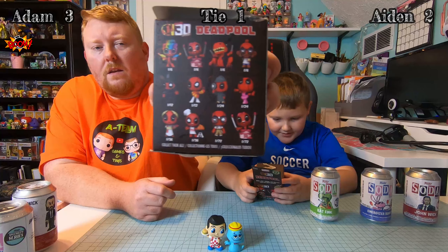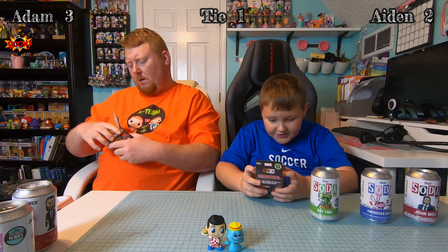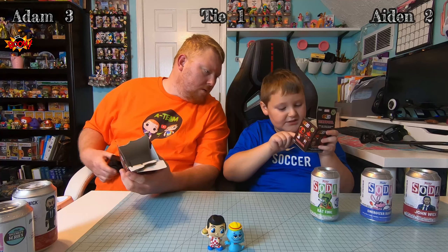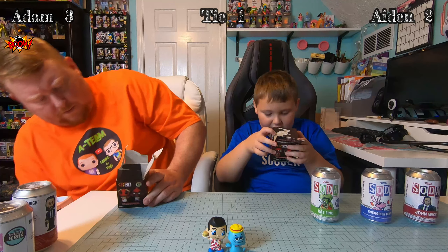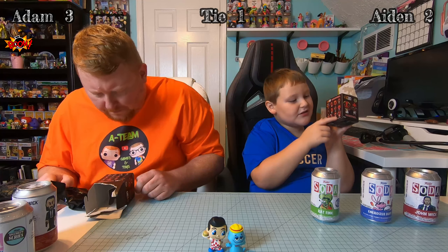All right, now we got Deadpool. These are the ones you can get here. I would like to get the one with the birthday cake, the happy birthday one, and the other version. These two are the same - this and this are the same but they're different numbers. One might be metallic or something. Yeah, because one's darker, one's lighter. My favorite would be the Dino Pool. I think I would like the happy birthday one, actually the pizza one - and then these two that are actually the same but different numbers.